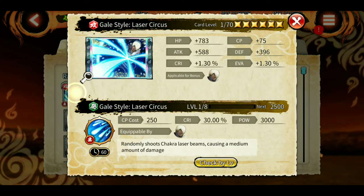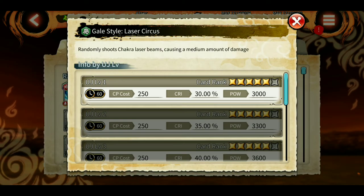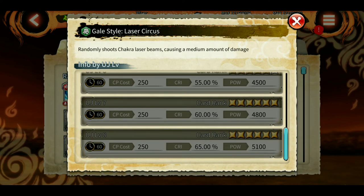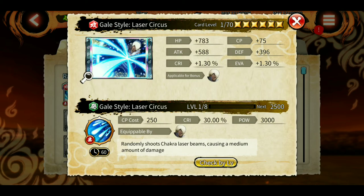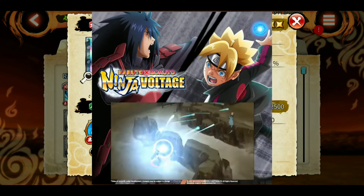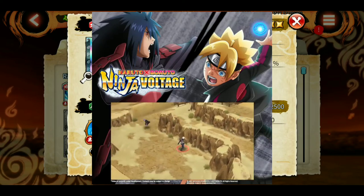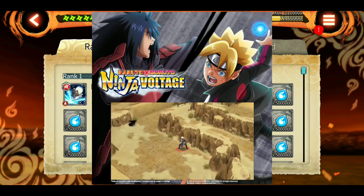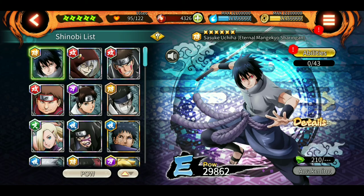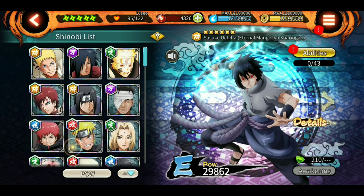Looking at the new ultimate of Darui: randomly shoots laser beams causing a medium amount of damage, nothing else. 60-second cooldown, 250 CP cost, up to 5100 damage — that's pretty low. The Facebook video by Bandai shows the ultimate going through walls and looking cool, but we'll have to see after we get the reward whether it's actually good.